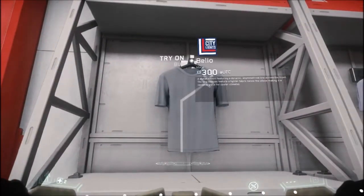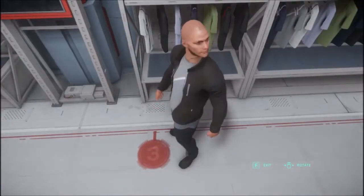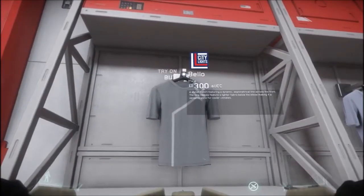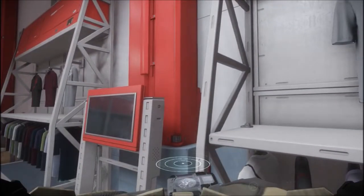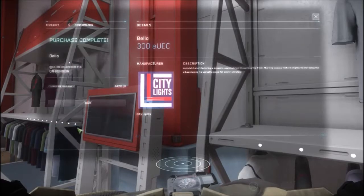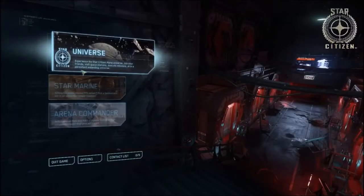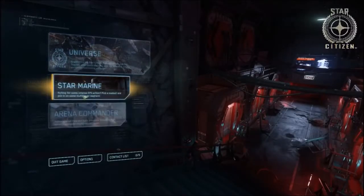Currently inside the Persistent Test Universe, we have access to Alpha United Earth Credits, or AUEC. These serve the exact same function, but they will reset every time there is a patch, and are designed to test systems without impacting the amount of UEC given to you by your game package. The idea is to play without fear of loss, as the game's mechanics need to be tested, including shopping.